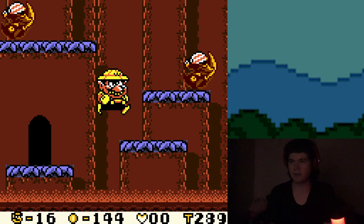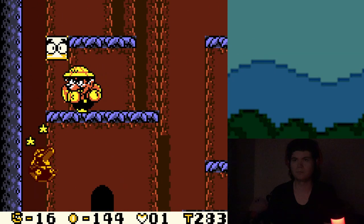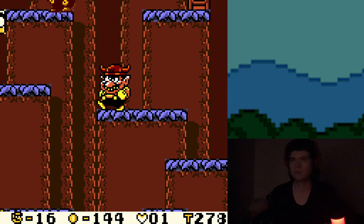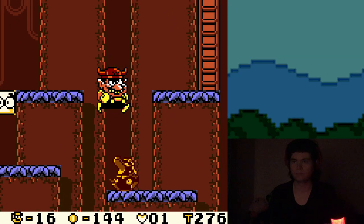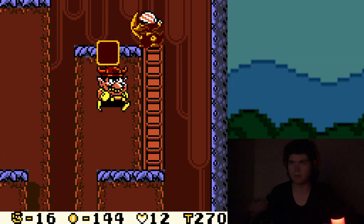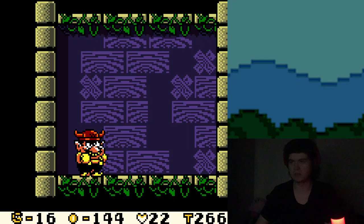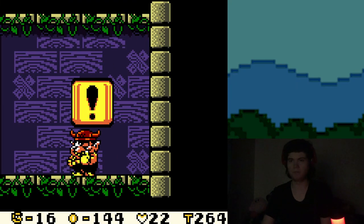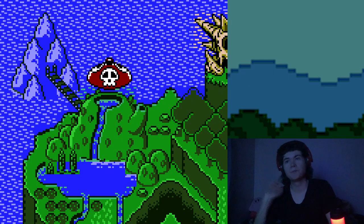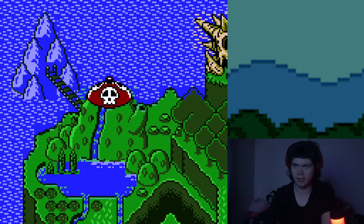This is a pretty dangerous level — I might take a checkpoint if there is one. Oh, I got my Bull Helmet now. Enemies aren't too threatening in this game once you realize you can just bump them. Also, that's how the level ends — I forgot. That makes the teapot lid come back down.